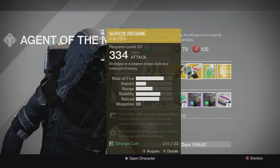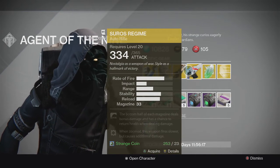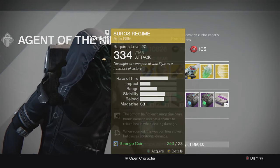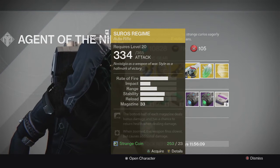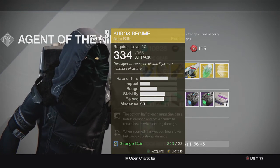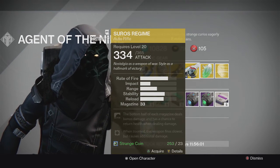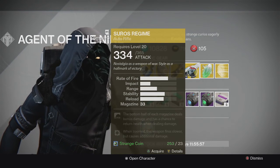For the weapon, we have the Suros Regime exotic auto rifle — pretty cool. It's one of the best auto rifles in the game. I'd recommend picking this up because after the new patch, auto rifles will be getting a buff once again and may become a competitor in the meta once again.